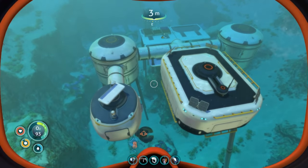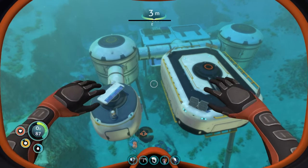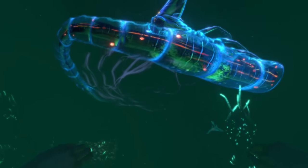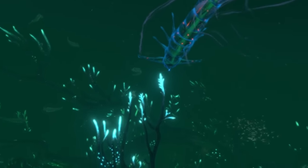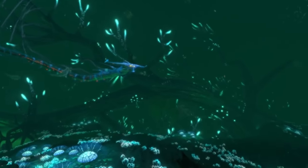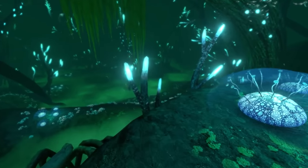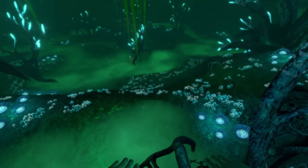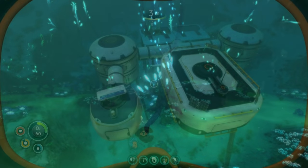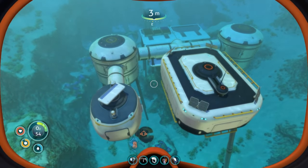Preparing for the Lost River is a massive chore and a huge part of mid-game. Things like ghost leviathans, warpers, and even sea dragons stand in your way of finishing the game. The one thing they do not tell you is once you get all the way there, if you didn't prepare properly, you'll have to go all the way back up to the surface and all the way back down again. So this next section is all about hatching enzymes — it's more of a quality-of-life section, so if you don't want this or you don't want the spoilers, just skip this section.